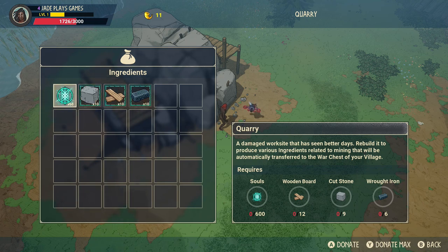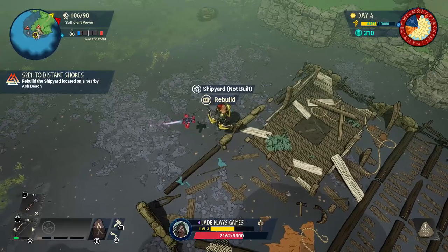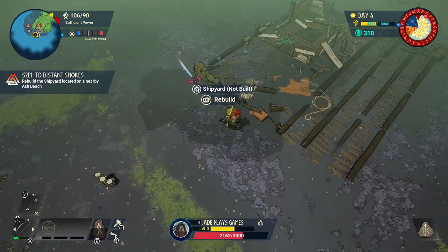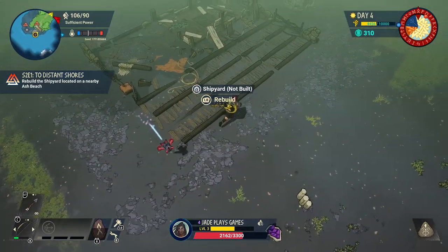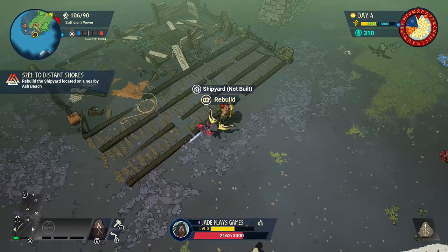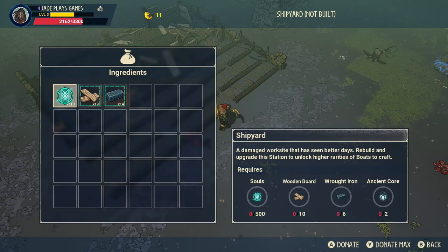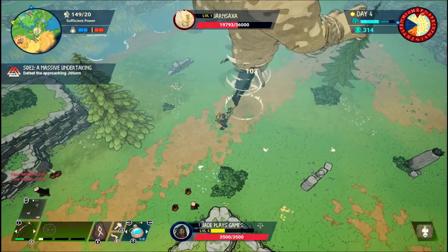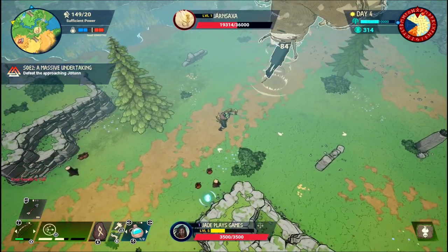Focus on getting stone and ore above wood. The newest addition is the shipyard - you'll find this on one of the ash beaches nearby. This is what you need to do to go ahead and get a small, medium, or large boat. If you're playing solo you'll only need a small one - the other sizes depend on how many players you've got. It only costs wooden boards and wrought iron, but you also need souls and ancient cores. Ancient cores you get as rewards from missions and from defeated giants. The shipyard shouldn't be your main focus yet - get your farms set up first and make sure you've got decent armor and weapons.